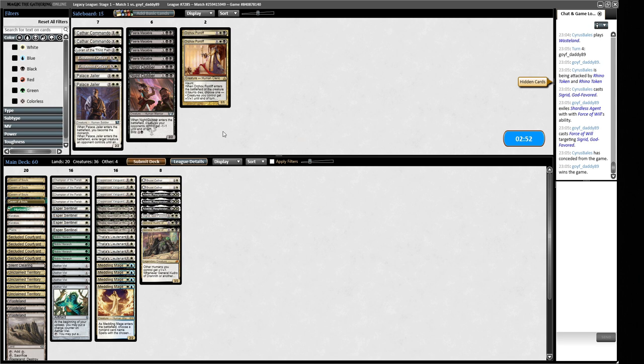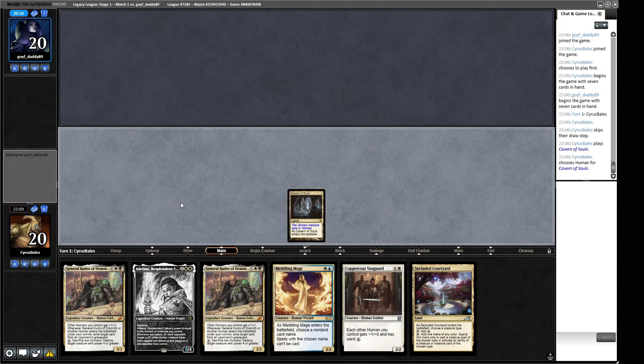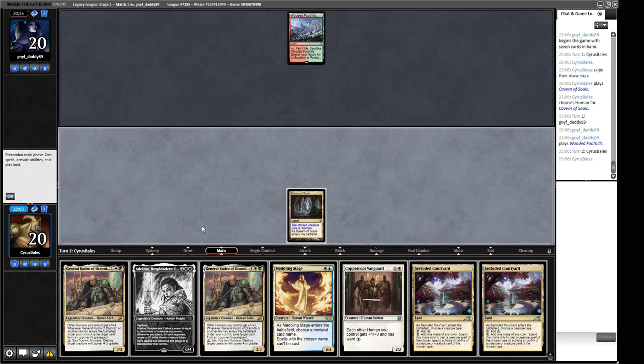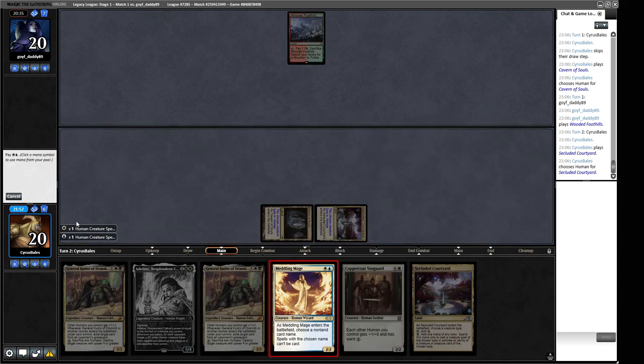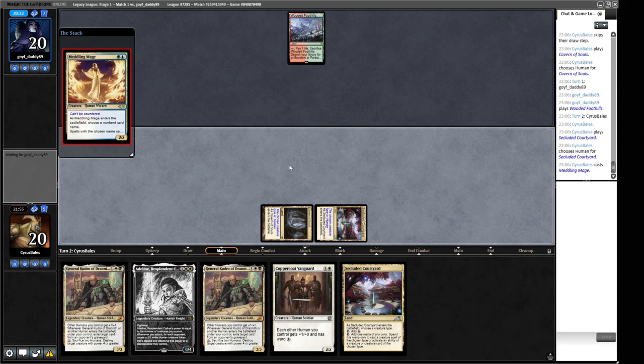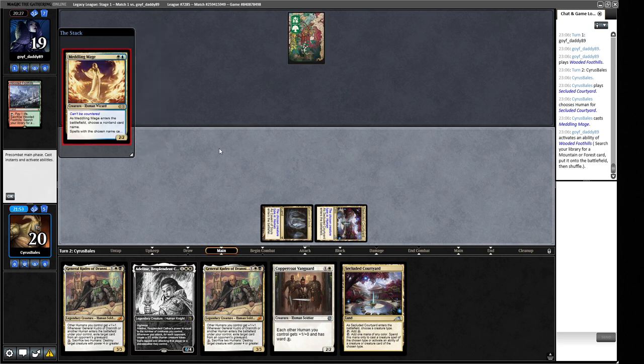Game three: we have turn-two Meddling Mage but no one-drop, though I think we can keep this. We play Secluded Courtyard naming Human for white and blue, then deploy Meddling Mage. They're going to cascade in response and make two Rhinos — if so we just lose to this. I once described Crashing Footfalls as the worst deck in Legacy, so it's upsetting if we lose to it, but there we go. They're Violent Outbursting us; we name Crashing Footfalls to stop getting hit by more.